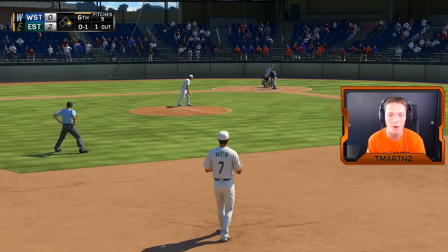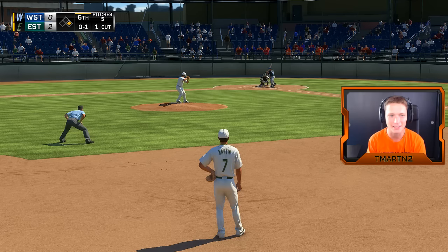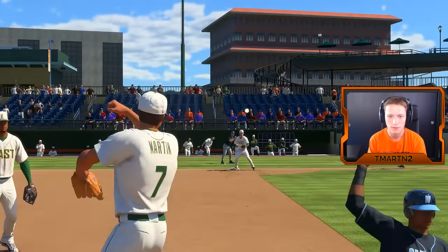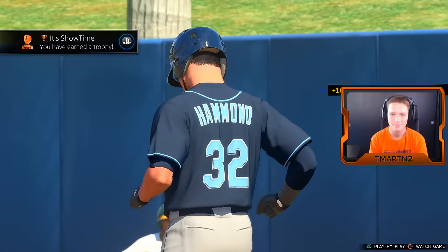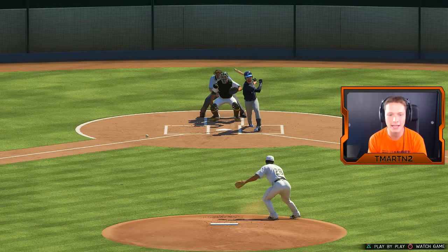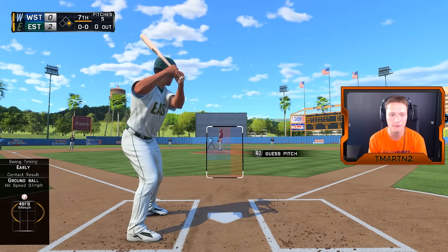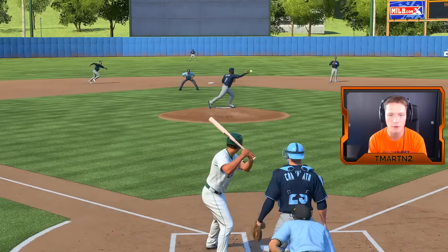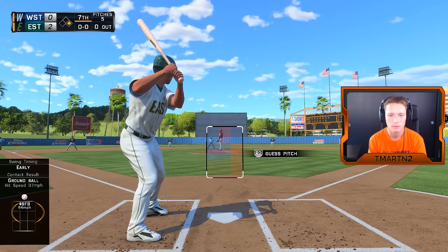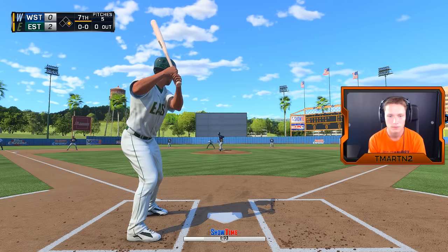Dang it, striking out — that's one of the many frustrations that go along with hitting. They get a double play and the inning is over. Let's see if we can get back into it in the bottom of the seventh — no outs, guy on first base. Not getting picked off. From the stretch, here's the pitch. Sweet timing — mid to low 90s guys, looks easy but if he mixes his pitches it's tough to deal with.